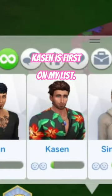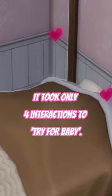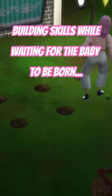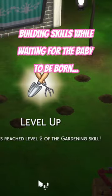This muscular sim is first on my list. It took me only four interactions to try for baby, and we got pregnant on our first attempt. We built our skills quickly while waiting for the baby to be born.